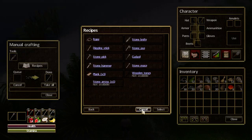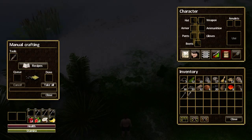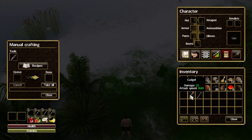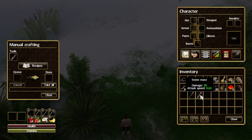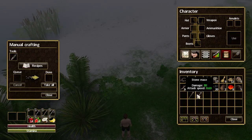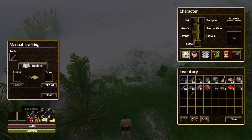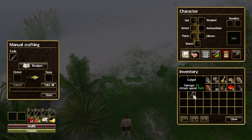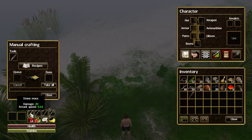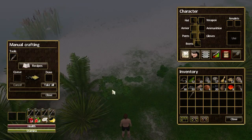Our crafting of the other weapon is done. Let's put these side by side and take a look at them. Cudgel: damage 15, attack speed 0.63. Stone mace: damage 20 and exactly the same swing speed. No brainer which one I'm going to use. Remember that with the cudgel you can dodge, with the mace you can't - but I still prefer to use the mace and I'll show you why.